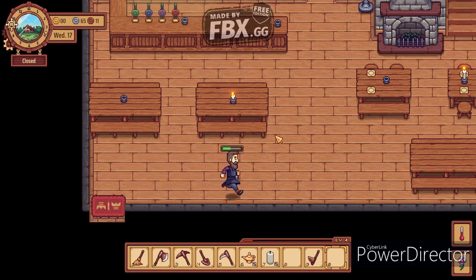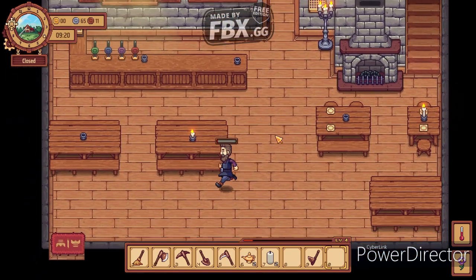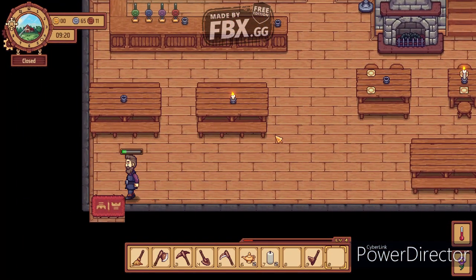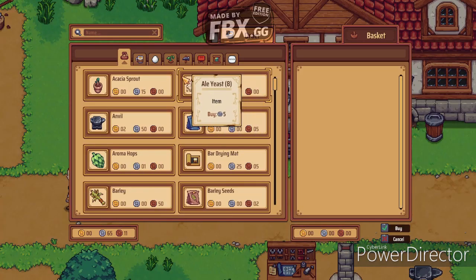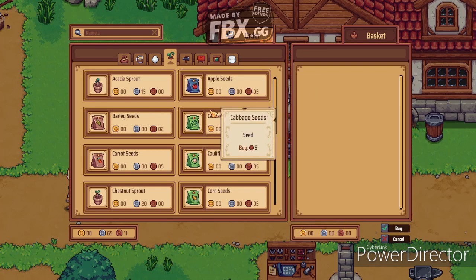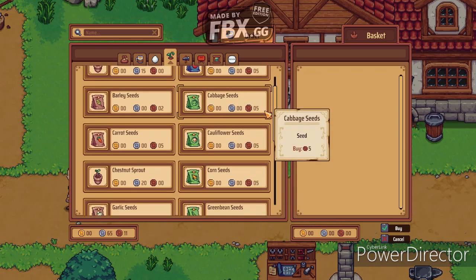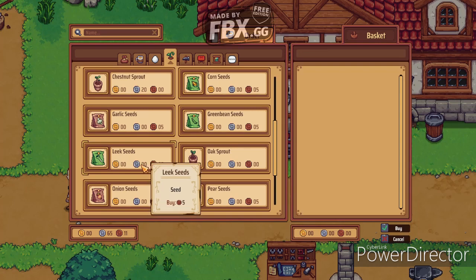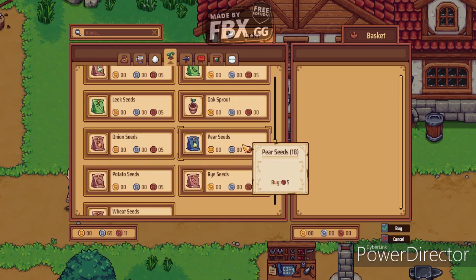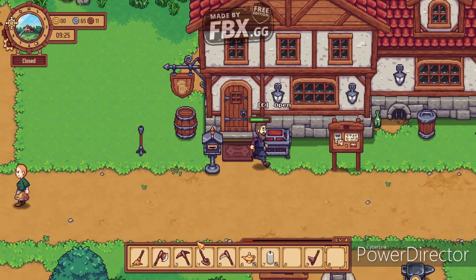Let me show you the buying area right here. In the mailbox, you click on whatever you want, and then you buy it - click buy - and in a couple of hours or the next day it will appear in the chest outside the house, like that one right there. So it's all good.